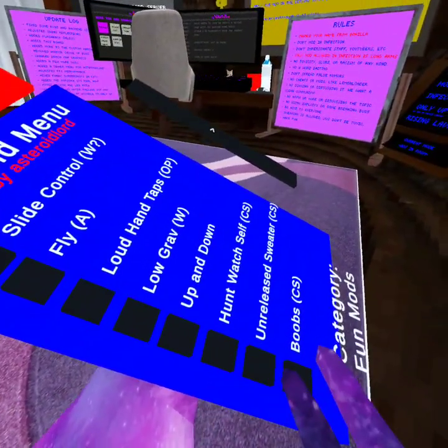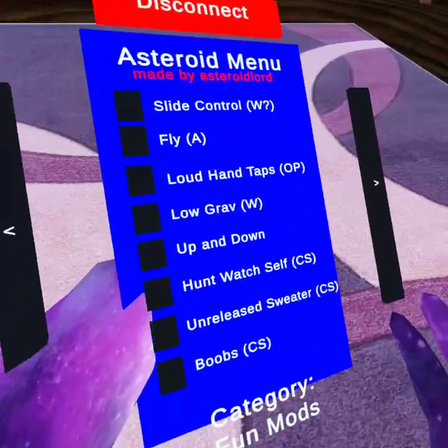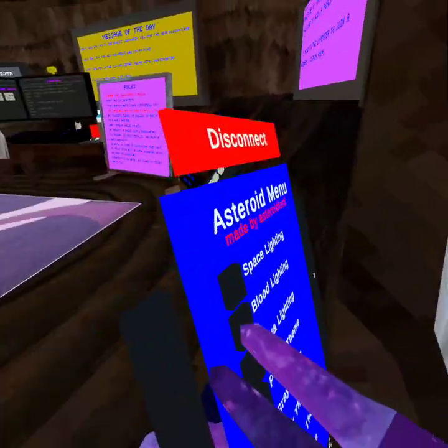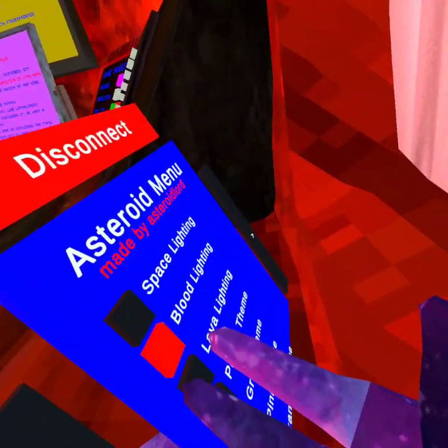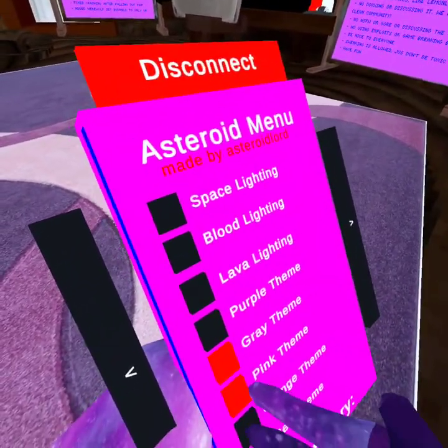Unreleased sweater — I don't know. Space lightning theme is really cool. Blood femur turns everything red. Lava lightning theme makes it RGB. Purple theme is aluminium. Gray theme, pink theme.